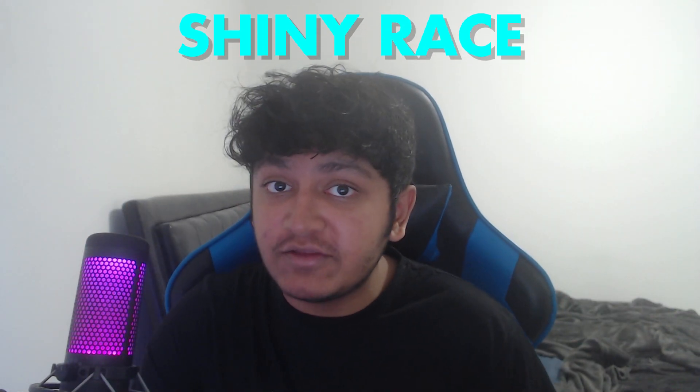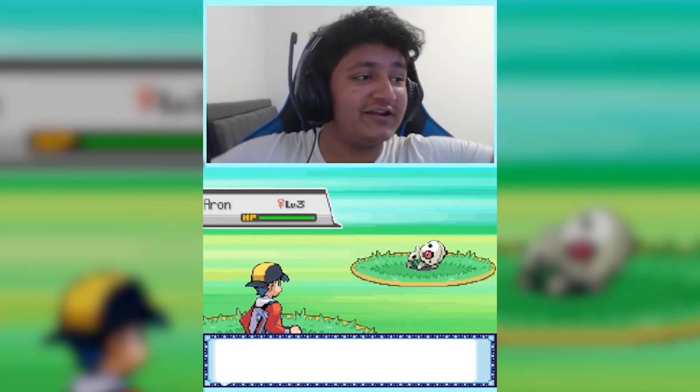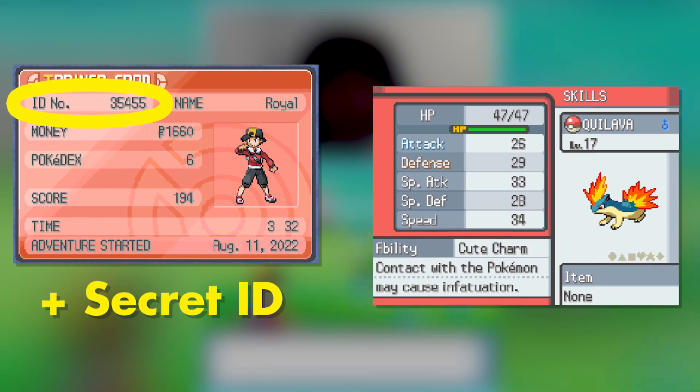I did a shiny race against my cousin Mintz, and we have one hour to catch as many shiny Pokemon as possible in a brand new playthrough of Pokemon Hard Gold. This is possible thanks to a method in the generation 4 games known as the Cute Charm exploit. If you have a certain trainer ID and the lead Pokemon in your party has the Cute Charm ability, your shiny odds will increase dramatically.